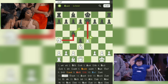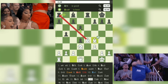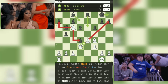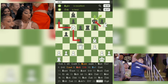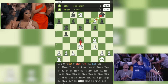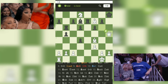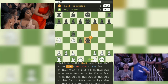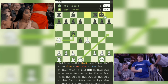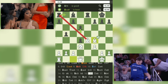Lesson 4 — King safety: White efficiently castled early on, ensuring the safety of the king. Meanwhile, Black's king remained in the center, vulnerable to a devastating attack. This game highlights the importance of prioritizing king safety and timely castling. Lesson 5 — Persistence and aggression: White maintained a persistent and aggressive mindset throughout the game. By continually pressuring Black's position and seeking tactical opportunities, White created an environment where mistakes became more likely. This serves as a reminder to stay focused, proactive, and determined in our own chess games.